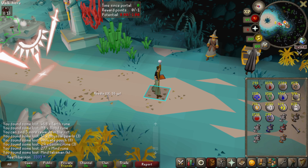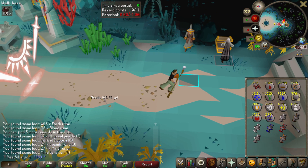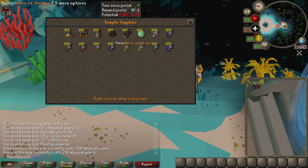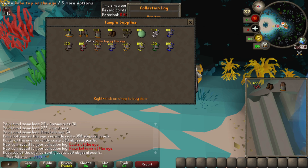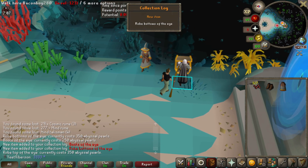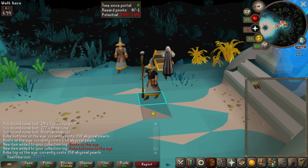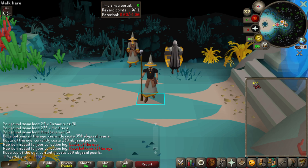The abyssal needle lets you combine all four pouches into one, but can't be used until 85 Runecrafting. I'm at 75 right now so I've got a while, but super nice to get. Checking the pearls — I already have the hat. The gloves are 350 and boots 250, so I can get both. The robe top is 350 so I'm just short, but I like wearing the Varrock body anyway. That's about 30% more runes now.